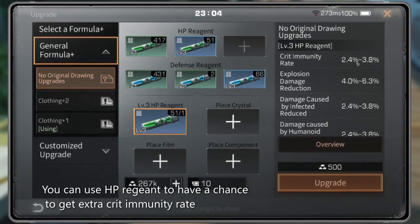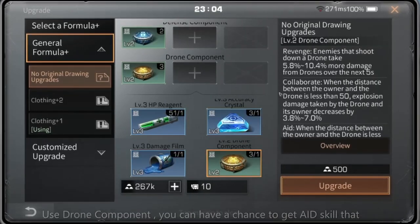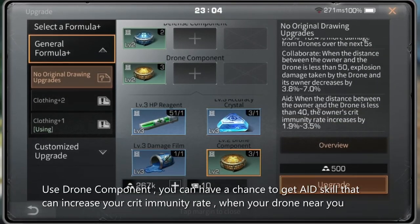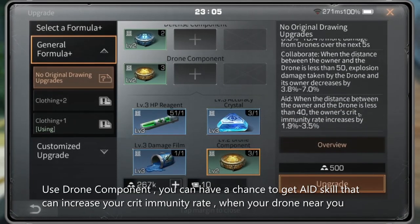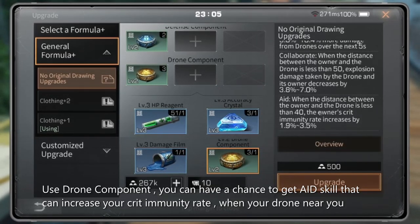You can use HP Region to have a chance to get extra crit immunity rate. Use Drone Component — you can have a chance to get a skill that can increase your crit immunity rate.